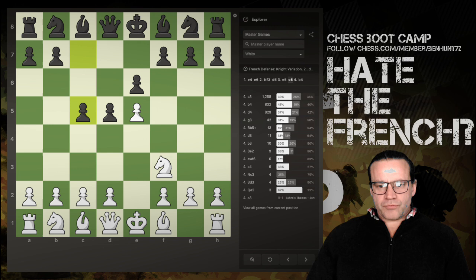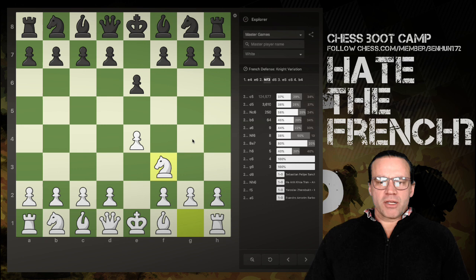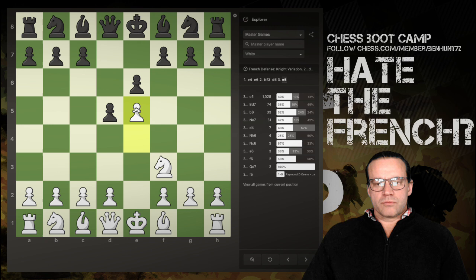Now let me show you a second idea. Going back to the French: e4 e6. This is the Wing Gambit, and there's also a variation you can play against the Sicilian with c5 on the first move — c5 will very often come within a French anyway. Your opponent plays e6, you play Knight f3 allowing d5, which has been played 3,600 times by black, but then there's c5 — the Sicilian variation. If your opponent plays d5, you simply advance your pawn. This is already slightly odd territory for a French player.